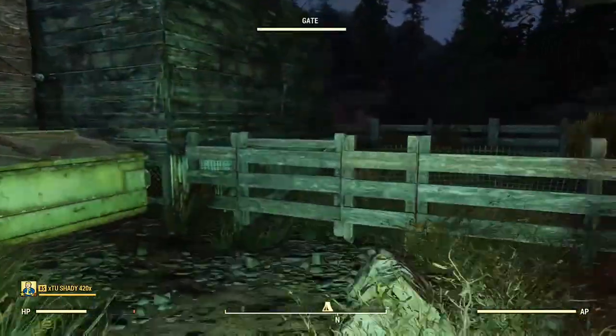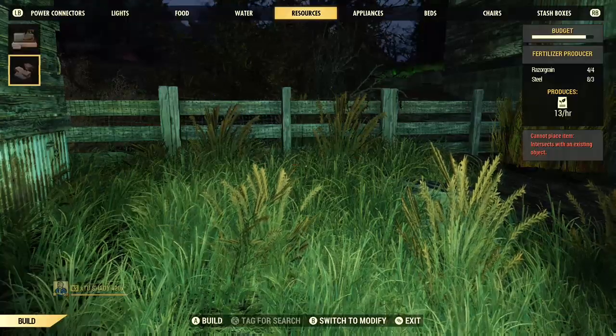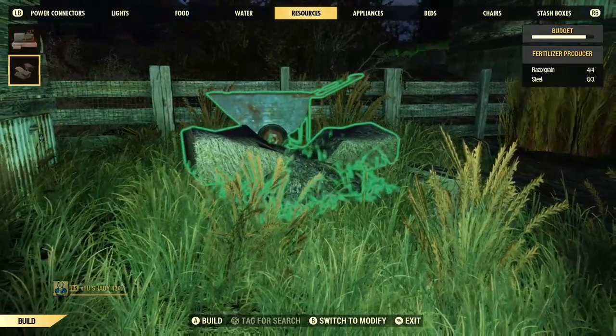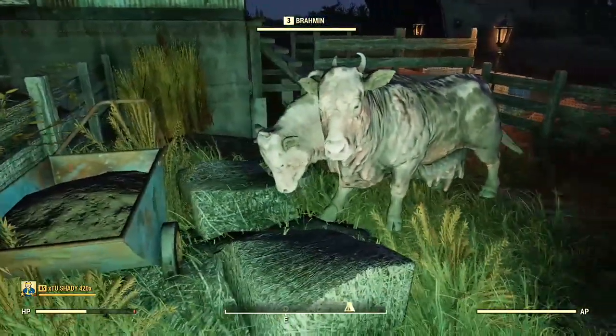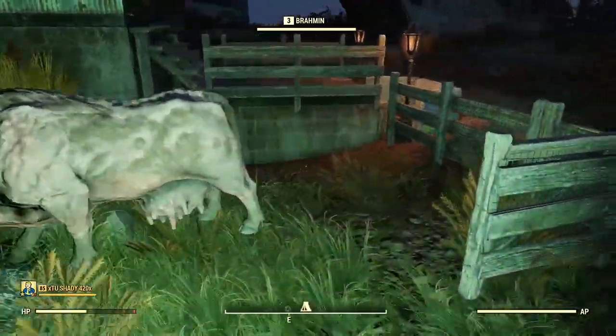Now that we're here, I do want to add that the fertilizer producer slash Brahmin Pin does take up a decent chunk of your budget. As I place this thing, go ahead and watch my meter — it's gonna take up a good eighth of mine and almost fill it. I'm level 61 or 62 here. I don't really know if the budget increases by level or if it has a cap, but it's pretty dang cool having your own Brahmin at home and being able to produce your own fertilizer whenever you want.